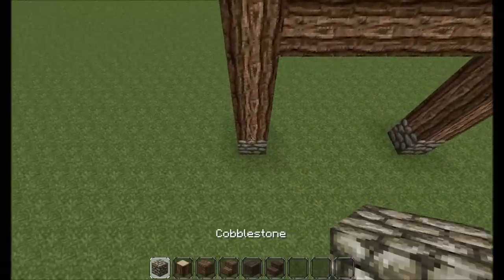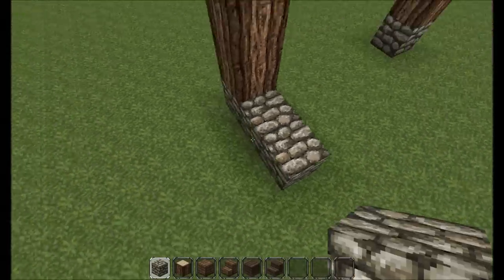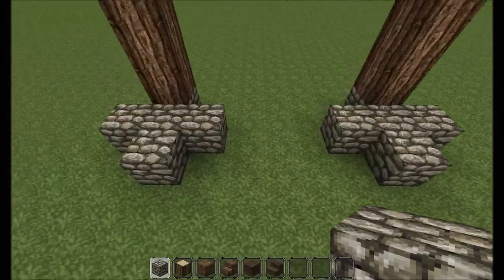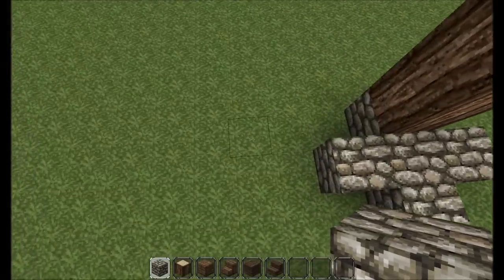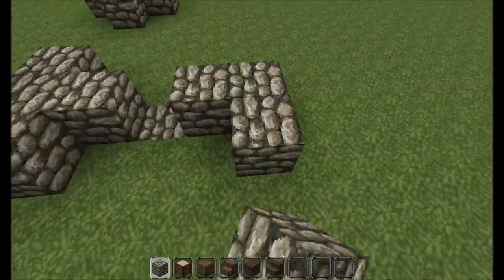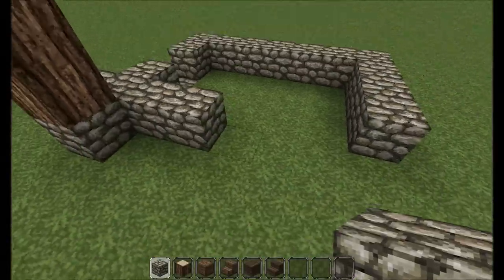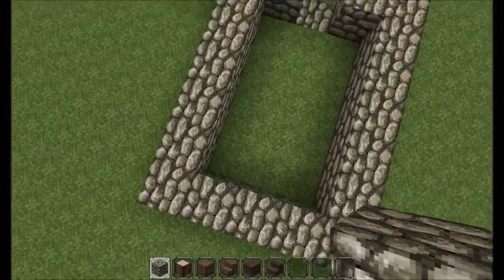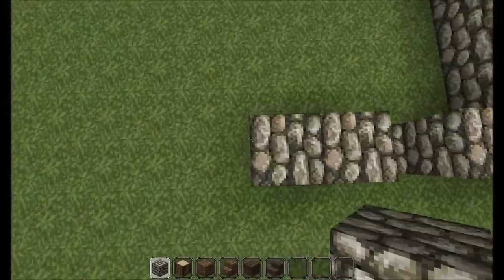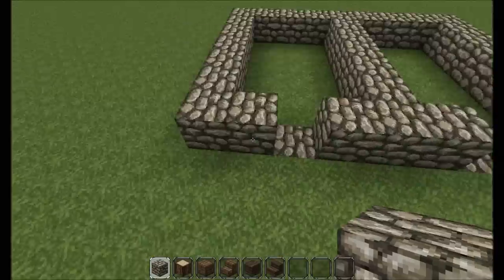Let's bust out the cobblestone again and do this to both sides. Then we're going to start with our actual horse stables here — you're going to want your horse stables to be a three by four block. We're going to make a total of four stables on this side.